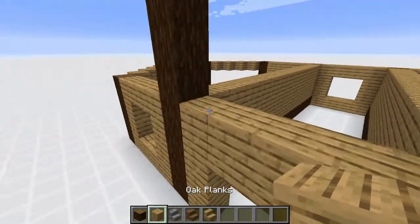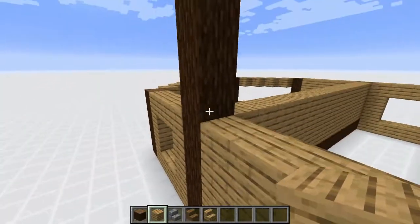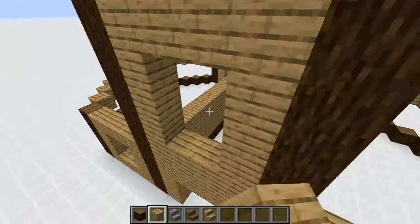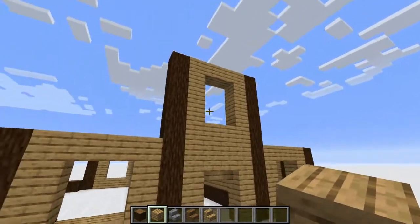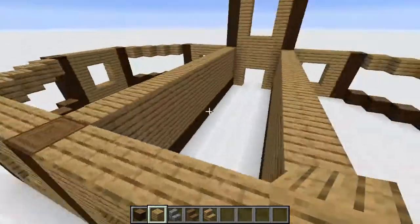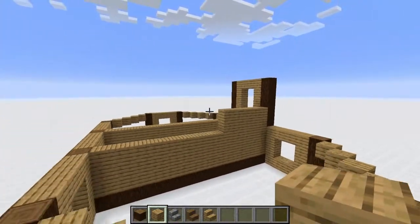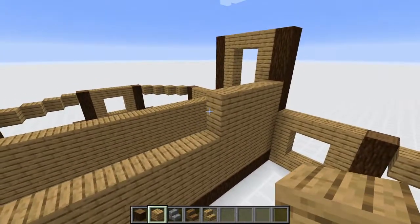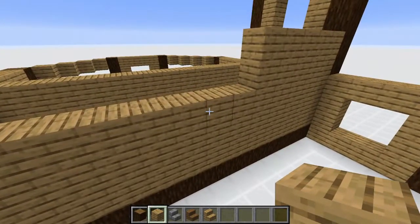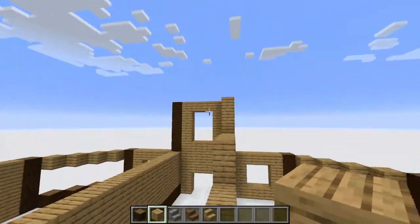On top of the doorway you've already created, create another window — it's going to be a 2x3 hole in the middle. Go 1, 2, 3, 4 and then 1, 2, 3, 4 up on each one. Duplicate this window on the back — it'll be the exact same. Fill the interior with oak wood. It'll look boring now but once the build is finished you won't see all the plain oak wood. Duplicate that window on this side as well.